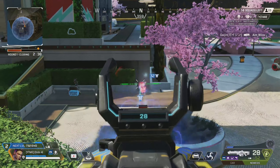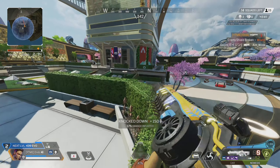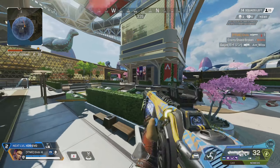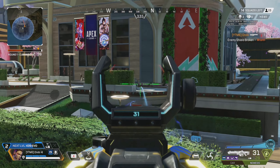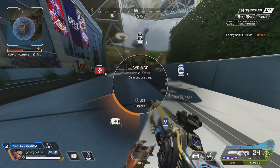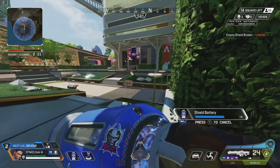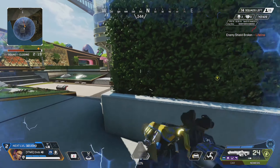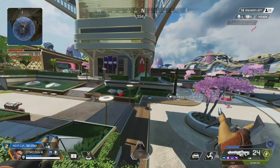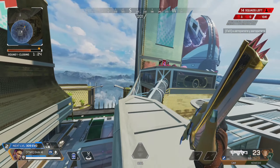Next up is a burst weapon — the Nemesis. I love the ramp-up mechanic. Normally I'm not a fan of burst guns in any FPS, but the Nemesis is an exception because of that ramp-up fire rate. The ammo depletes quickly as the fire rate goes crazy. It's probably the strongest AR overall — close range is not great, but medium to long range it is very very good.